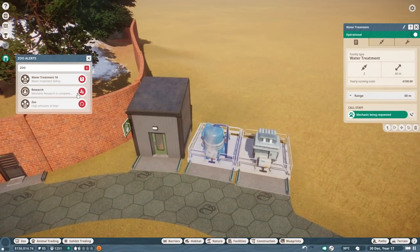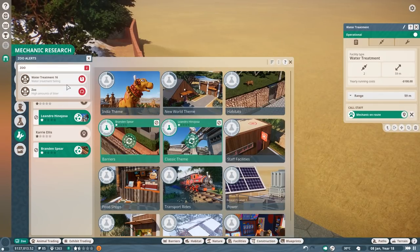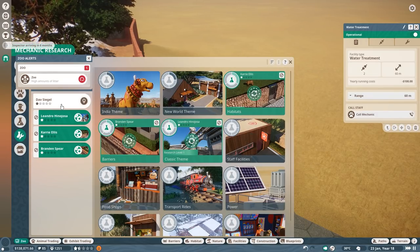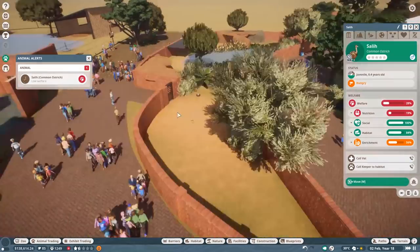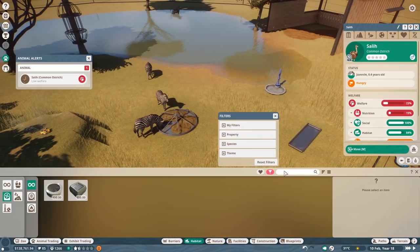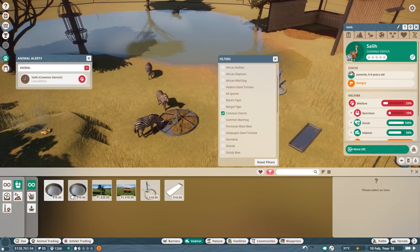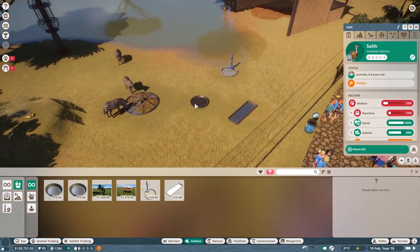It's the last episode - I'm very sorry I couldn't deliver more, but it's just a bit tricky. Who's doing what? You can do two habitats, you can do the food shops. Now what is going on with the animal - low welfare. What is your issue? Nutrition - there's no feeder for you. Let me just check - common ostrich, go to the food. Ah, that's the problem - food bowl, large. Put it here. Please don't die - you will hopefully get some food soon.